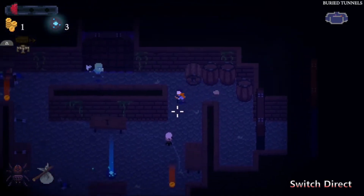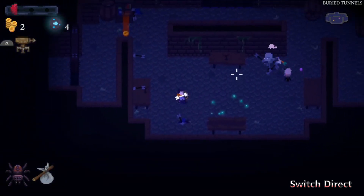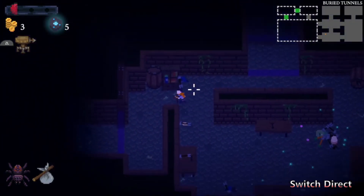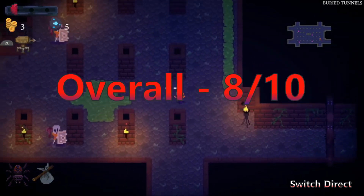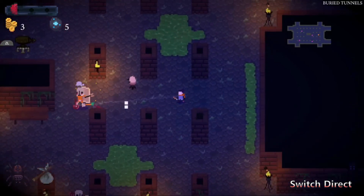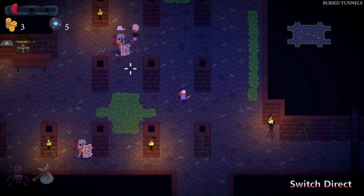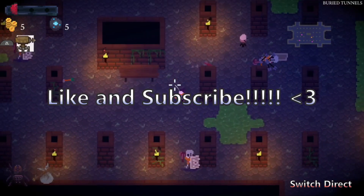ManaSpark offers an entertaining and challenging crawl through dungeons. With solid core gameplay and a satisfying gameplay loop that will have you wanting to keep coming back until you've beaten it all, ManaSpark gets a final Switch Direct score of 8 out of 10. Let us know what you thought of ManaSpark in the comments, and what is your favorite roguelike on the Switch? If you like this content and would like to see more, be sure to like, share, and subscribe.